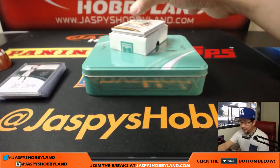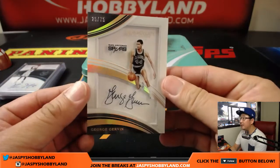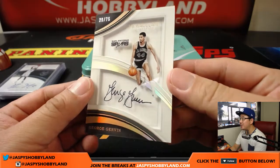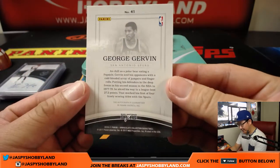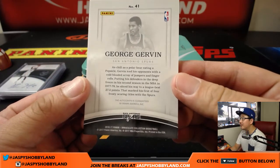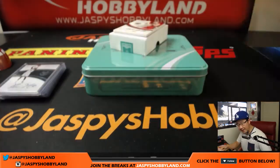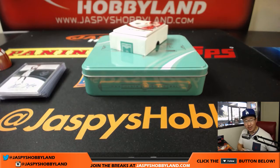Oh, here's a cool one — George Gervin, 25 out of 75. That's a nice shadow box autograph right there. Nice. Twenty-five — that is Brent with number five.